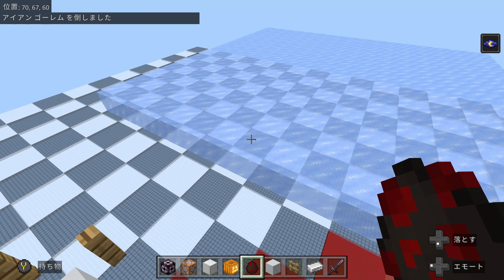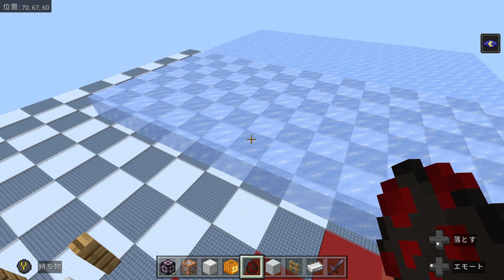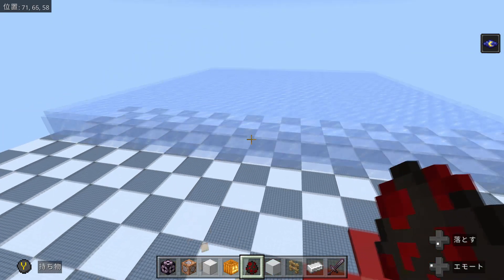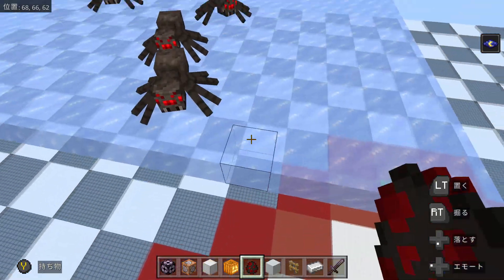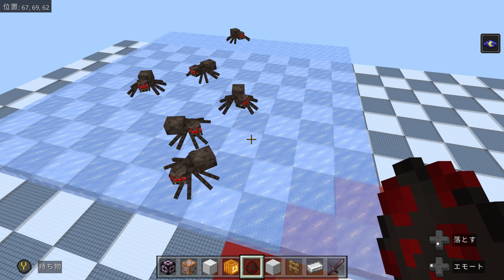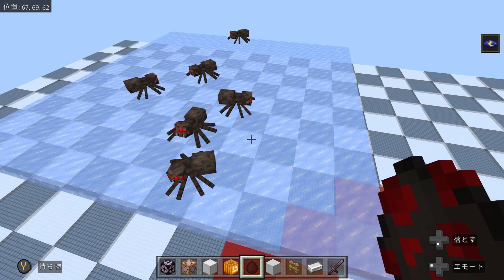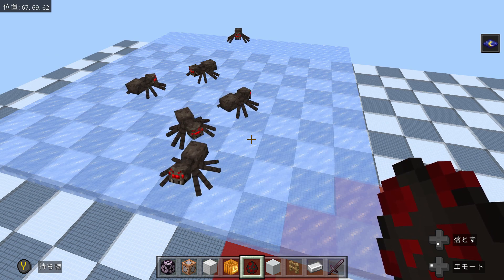Ice in Minecraft Bedrock Edition has a very interesting property — it prevents pathfinding under certain conditions. If I spawn mobs on this ice platform, they will not attempt to move at all. This is because ice is only detected as walkable by mobs if there is at least one solid block present next to or under the ice in a radius of eight blocks. If there are no solid blocks at all in this radius, mobs don't attempt to move.